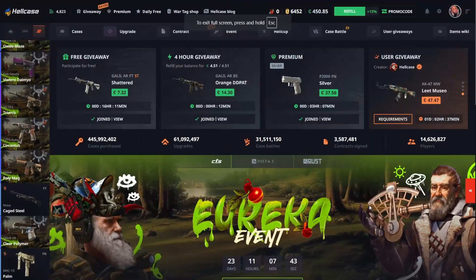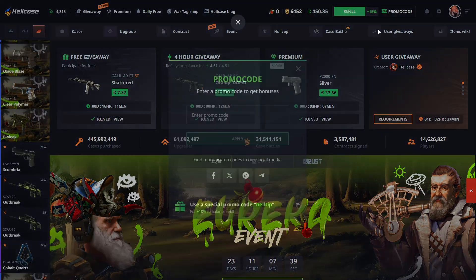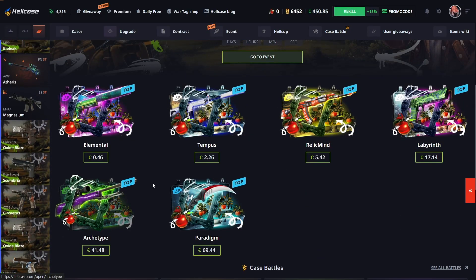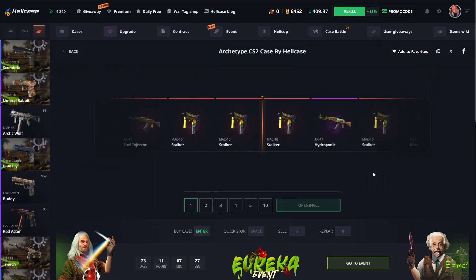Welcome back, today we are on hellcase.com. If you want to play on the site, go to promo code section and type my promo code 'videopowered' for one dollar free and ten percent deposit bonus. In today's video I'm going to open different cases and we're gonna see how it goes.